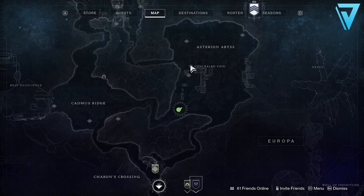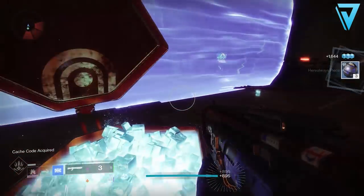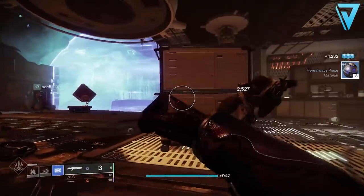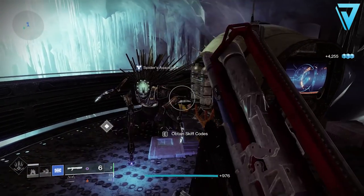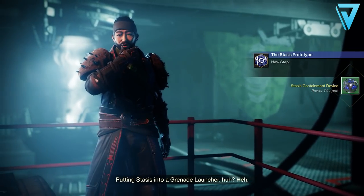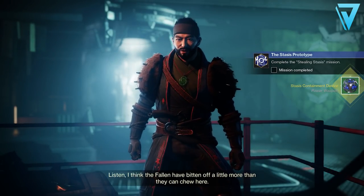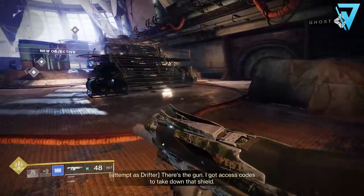Once you've defeated enough combatants with your Stasis abilities, you'll need to rendezvous with Spider's Associate in the Concealed Void lost sector. This is located in Asterion Abyss in the middle of the map, near one of the regional chests. Run the lost sector entirely as normal — Spider's Associate isn't accessible until after you defeat the boss and open the chest, which removes the barrier. Once you've spoken to him, he'll direct you back to the Drifter, who gives you a Stasis Containment Device — a modified weapon component to safely contain unstable forms of Stasis.